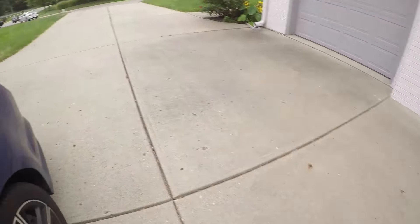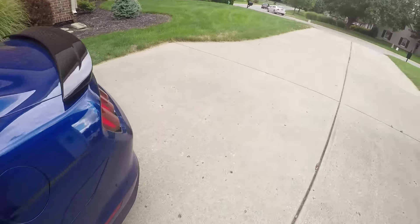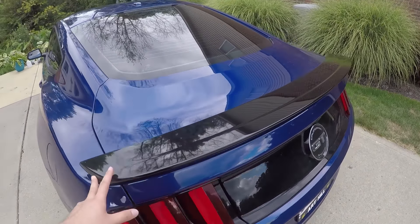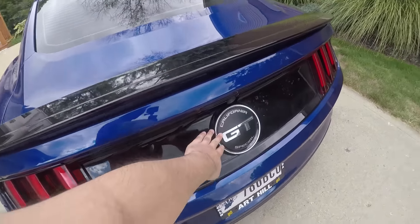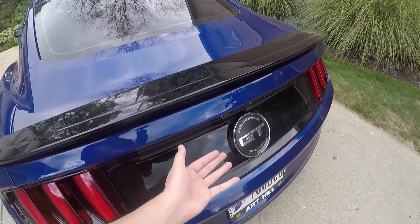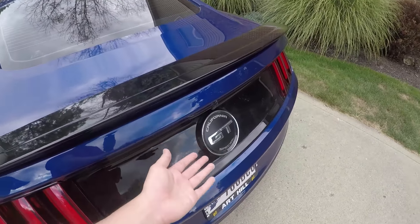We're gonna turn the engine off and I'll get to the engine later, but we'll cover all the exterior features first. Here on the back we have the spoiler that the California GT Special comes with, and we have the emblem on it. The 50th anniversary models had something similar but obviously said '50th Anniversary' instead of 'California Special.' I could live without it but I really don't mind it being there.